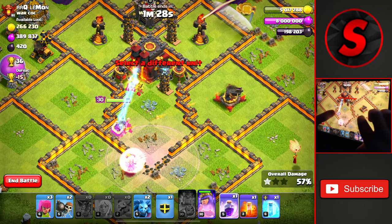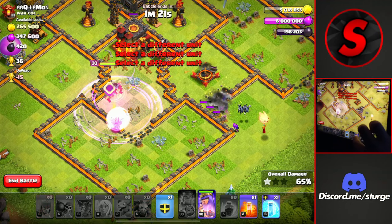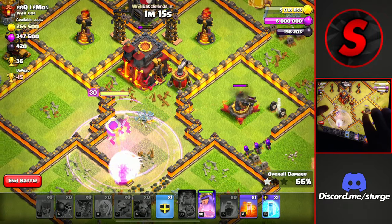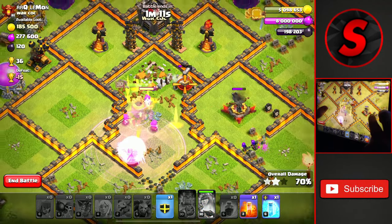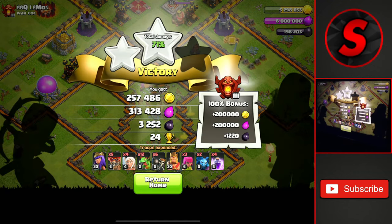We'll get the first star from 50%. We'll drop the last Rage Spell and the Queen's ability is ready to go as well. The Baby Dragons going around the outside will get some extra percentage, and the Queen will get the Town Hall down for the second star — an easy two star for a pretty decent 36 trophies. We head out for the next attack, showing off how to attack Town Hall 11s as a Town Hall 9.